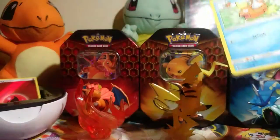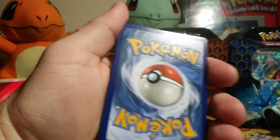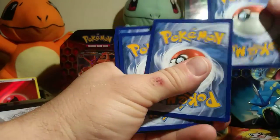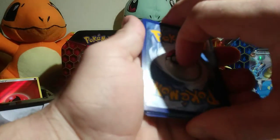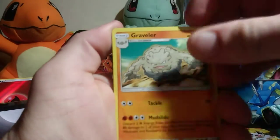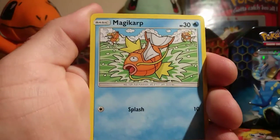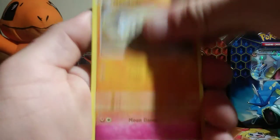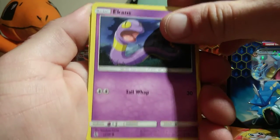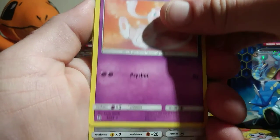Really wanting that Shiny Mewtwo. Psychic energy, Psychic energy, Graveler, Far-Fetched, Rocks Gym, Magikarp, Geodude, Clefairy, Eevee, Ekans — and for the rare, regular Mew.